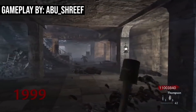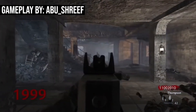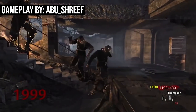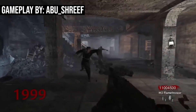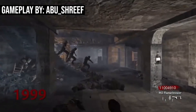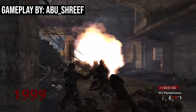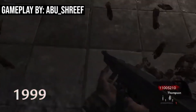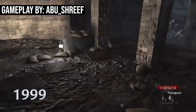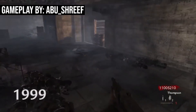Before I get into Verruckt, I think we should first actually talk about insta-kill rounds real fast. A lot of people were confused when they saw players killing zombies so easily at insanely high rounds. What's going on here is known as the insta-kill round bug, and insta-kill rounds play a huge role in high round runs in World at War and Black Ops 1. In my last video, I just kind of assumed that everybody was familiar with the concept, but after reading the comments, that clearly wasn't the case.